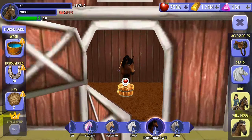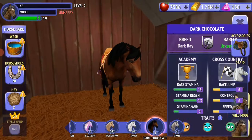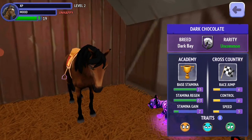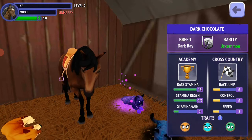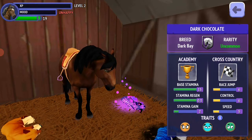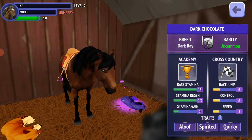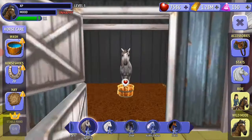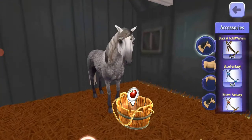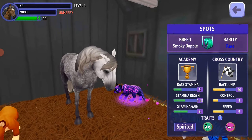Now, Dark Chocolate — this is an uncommon horse, dark bay. Her control is 6, trace jump is 6, and speed is 5. Her traits are Aloof, Spirited, and Quickery. Moving on to the other batch — this is Sports. I really like the color shading on her and her traits are Spirited, Quickery, and Sassy.